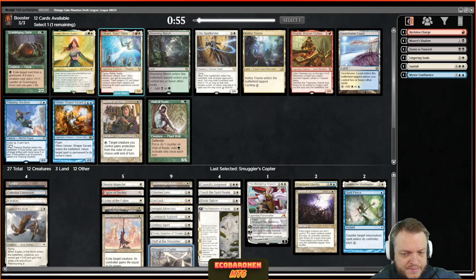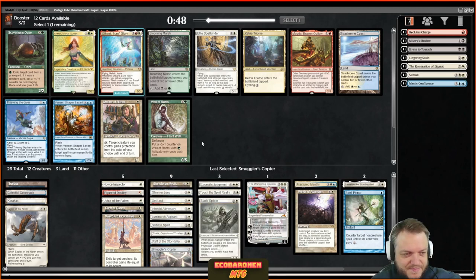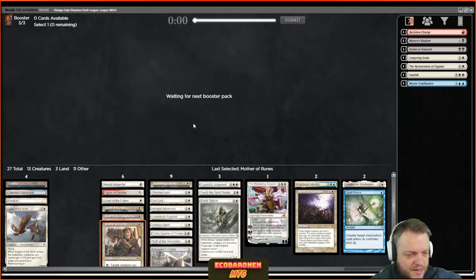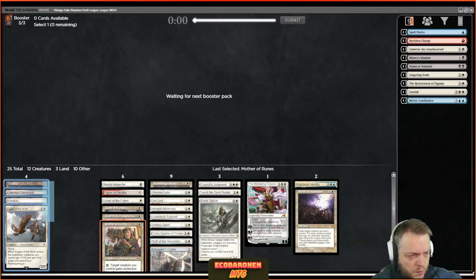There's a blue land — okay, maybe that's the pick. Mother of Runes is so good, I need to take Mother of Runes over Sea Chrome Coast. I would have taken Sea Chrome Coast over Elite Spellbinder. It's funny — we're just getting everything for the deck here. I don't think I'm playing Samwise and Spell Pierce; I'll splash the identity. With how things are going I might upgrade the winds, might upgrade the touch.